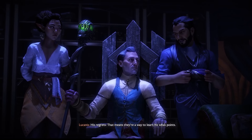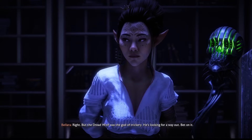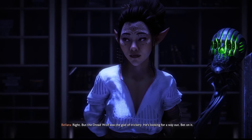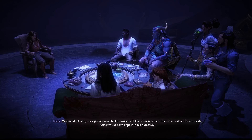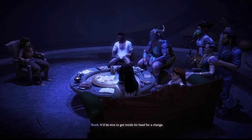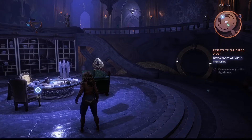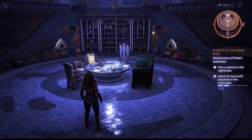That means they're a way to learn his weak points. Why are we worried about Solas? He's trapped. But the Dread Wolf was the god of trickery — he's looking for a way out, bet on it. Keep your eyes open in the Crossroads — if there's a way to restore the rest of these murals, Solas would have kept it in his hideaway. It'd be nice to get inside his head for a change. There's another one up here — are those the rest of the three statues? There's something to do with the Eluvians there.